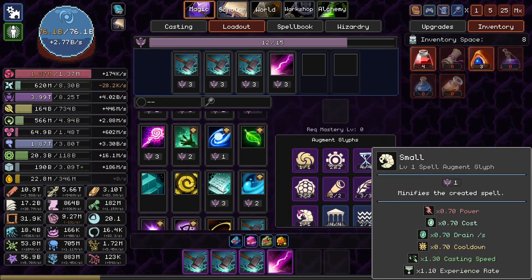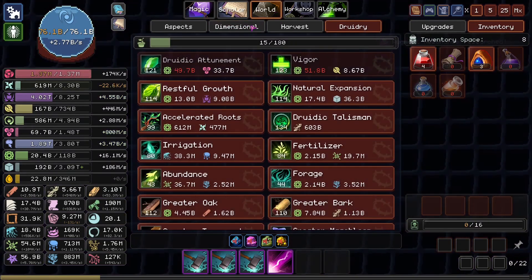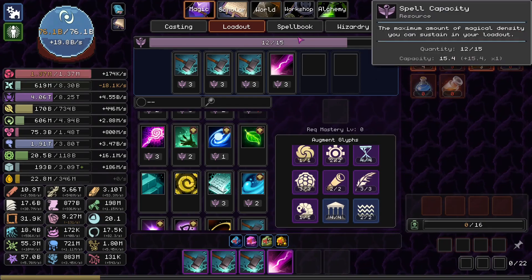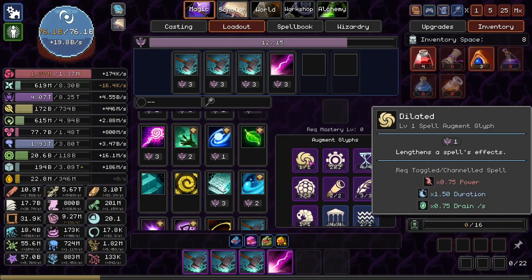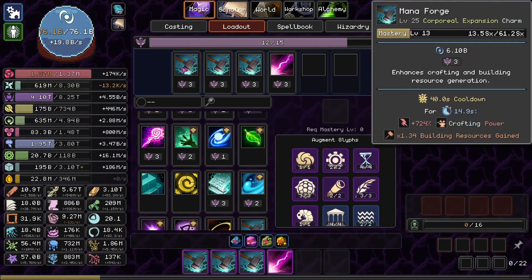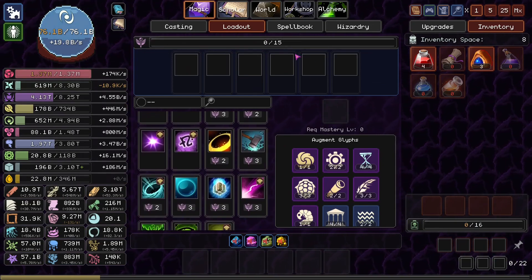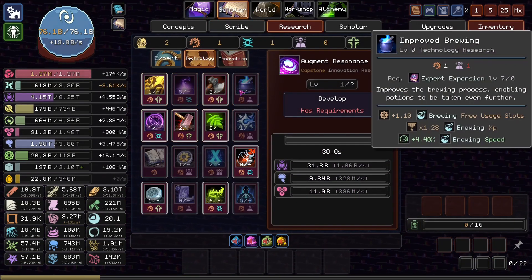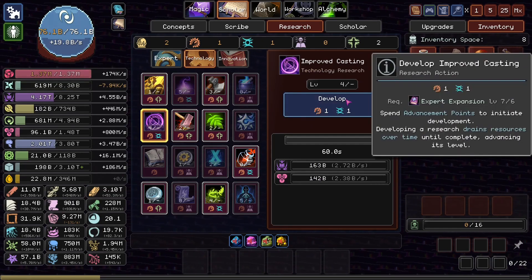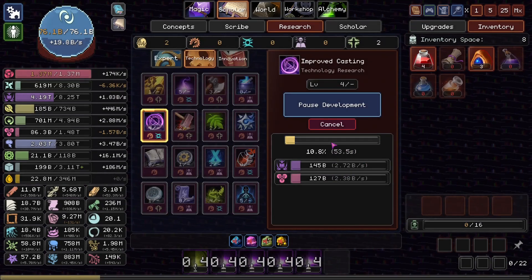Why wouldn't I just get extended instead of dilated? Wait, what the fuck - did I get jebaited? That reduces the drain per second, which is fucking dogshit. We have 15 slots - if we could get 16 slots, we'd be golden actually. Yeah, we just need this. I will get this, why not? It needs slightly more thaumaturgy. There we go, I have more than enough thaumaturgy. Fantastic, love to see it.